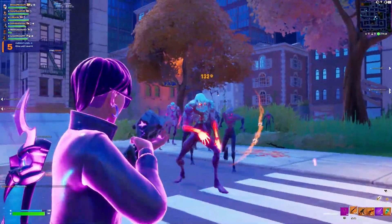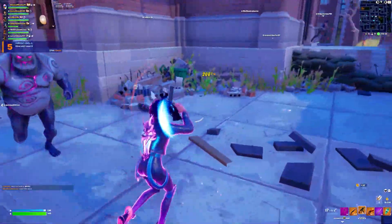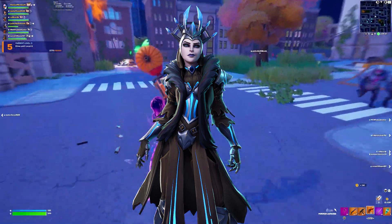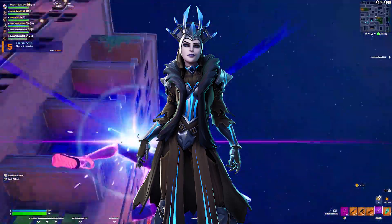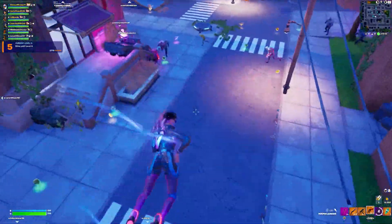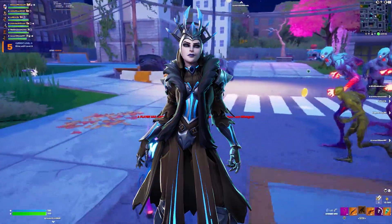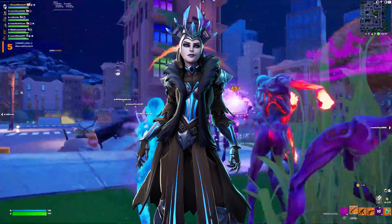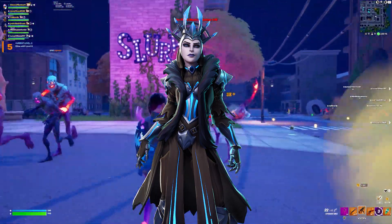Moving on to Chapter 1 Season 7. There was a bunch of really good skins from this season — Lynx, Honor Guard — but my favorite is actually one I don't have, and that is Ice Queen. I think this is arguably the best tier 100 gender-swap skin we've ever gotten in Fortnite. It is so good, better than the original Ice King in my opinion. I love the back bling. For those who are OGs of the channel, the pickaxe was my old main pickaxe for a good while. It is still a top tier skin and I'm really wanting to get her on my account at some point.